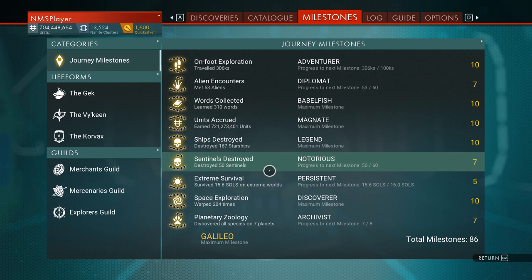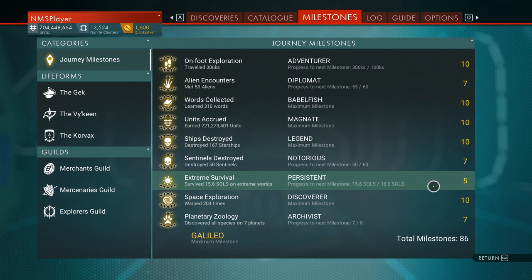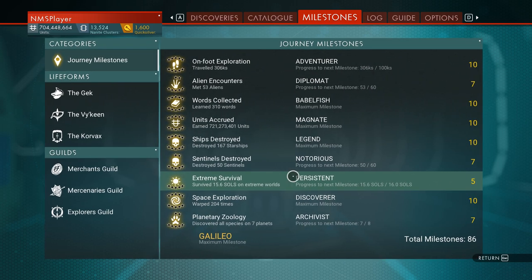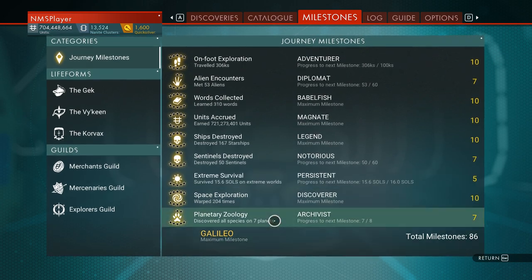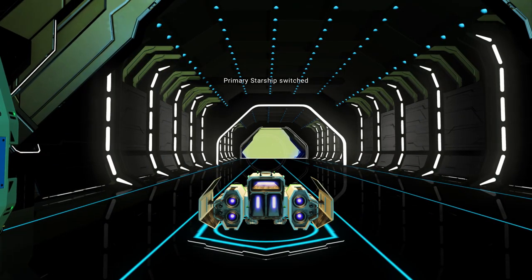There we go — I need to kill ten sentinels. Survive. Only four-tenths of a day on an extreme planet, and I've got lots of zoology to do — three of them, I think.